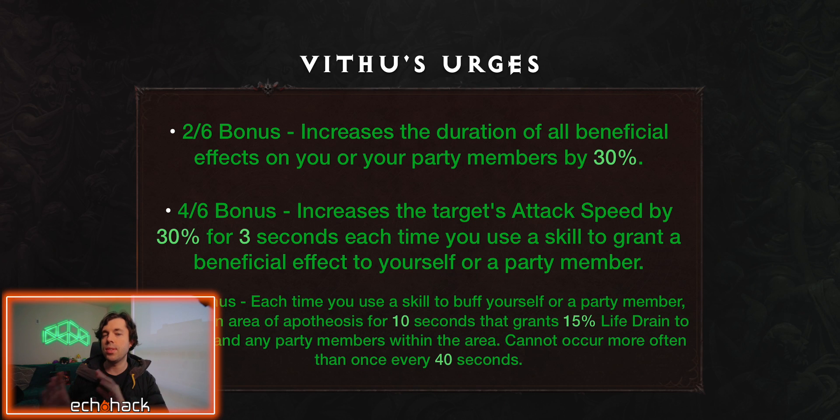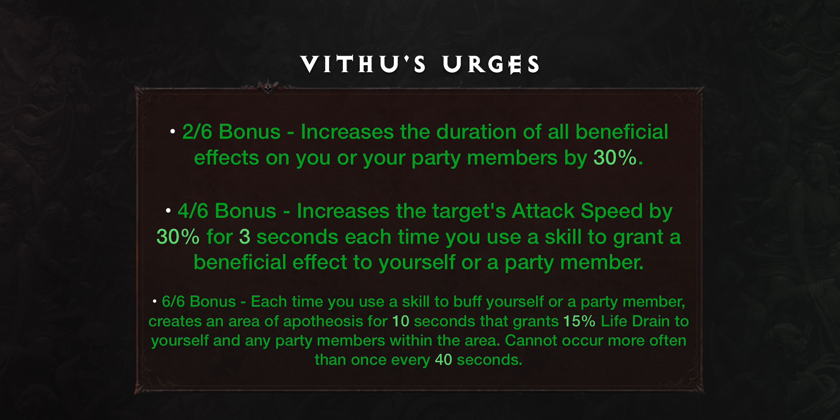Vithu's Urges is a set specifically designed for support builds in group dungeons, challenge rifts, or raids. Your support teammates will extend their buffs and attack speed and gain incredible life drain. The 2-out-of-6 bonus increases the duration of all beneficial effects on you and your party members by 30%. The 4-out-of-6 bonus increases the target's attack speed by 30% for 3 seconds each time you use a skill to grant a beneficial effect to yourself or a party member. The 6-out-of-6 bonus: each time you use a skill to buff yourself or a party member, this creates an area of apotheosis for 10 seconds that grants 15% life drain to yourself and any party members within the area. This cannot occur more often than once every 40 seconds.